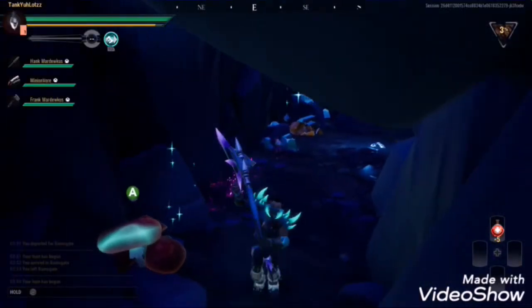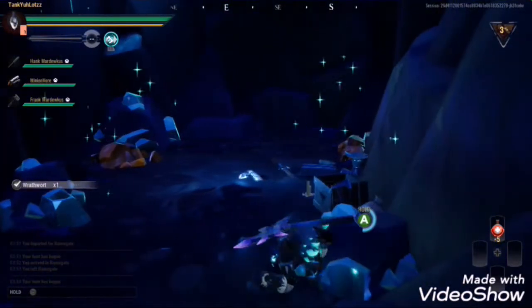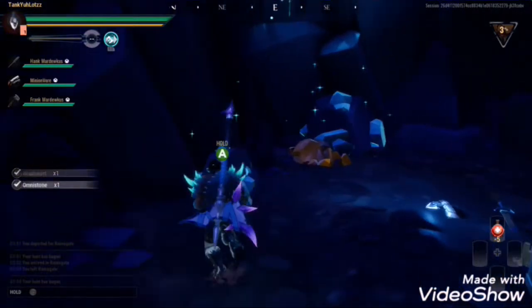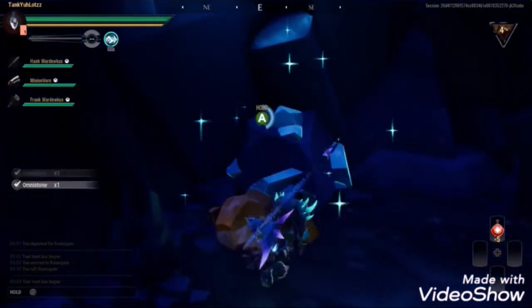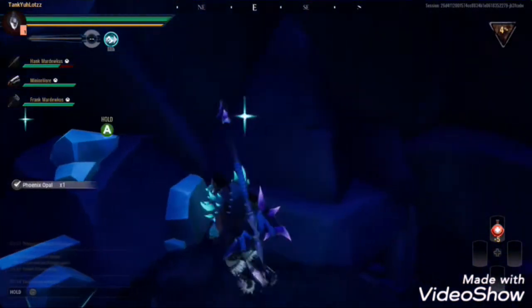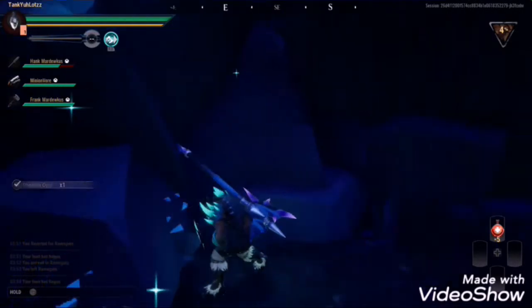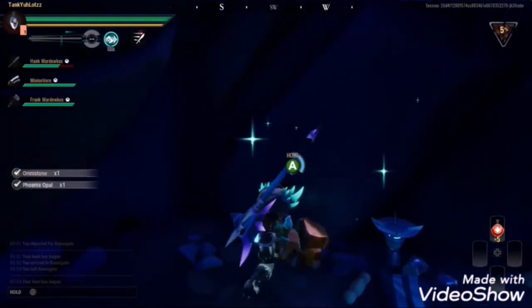How's it going slayers — we're going to be talking about omnistone and phoenix opal today. I know that sounds weird and it felt weird saying it, but that is the right pronunciation. Most of you already know, but if you're starting out and at the beginning stages, you're looking at this stuff all over the map and don't know what to do with it. I gathered it a lot because I was sure it was important — and it is. It's a very useful item; you use it to craft the grenades.